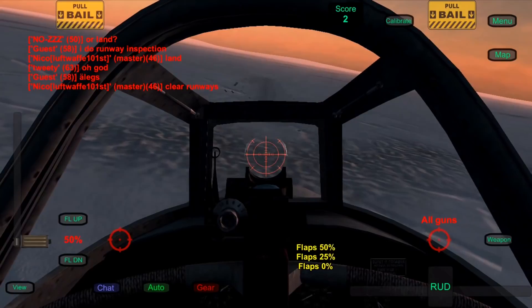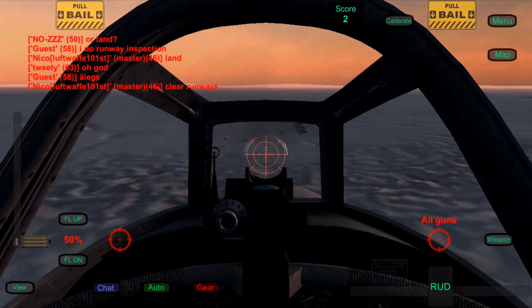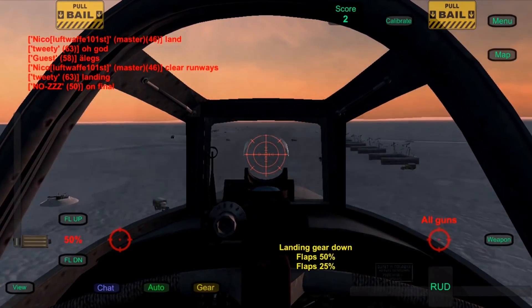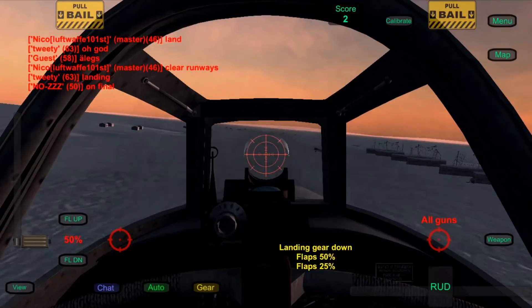Here in this game the Yak is suffering from structural damage at around 650. So according to you that's a little low. Yeah, that's a little low.